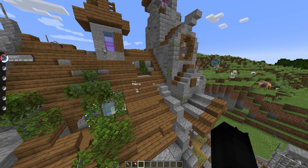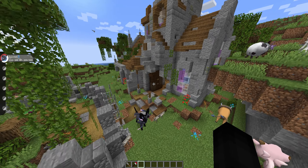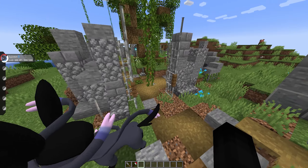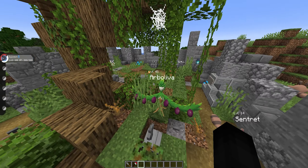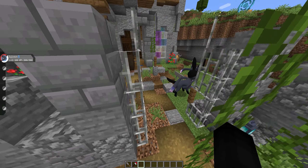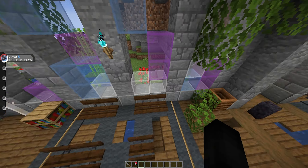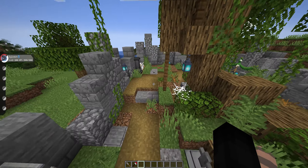So this is the graveyard structure. It's supposed to spawn in the plains or forest biomes, and this is essentially where you get most, if not all, of the Spirit Form Pokemon. All it has to be is nighttime, and you essentially just roam around this area. You will see there are some Pokemon spawning here already at day, but whenever it's nighttime, that's where the real magic happens. Most of the Pokemon can't actually spawn inside the church — they typically spawn in the actual graveyard structure outside.